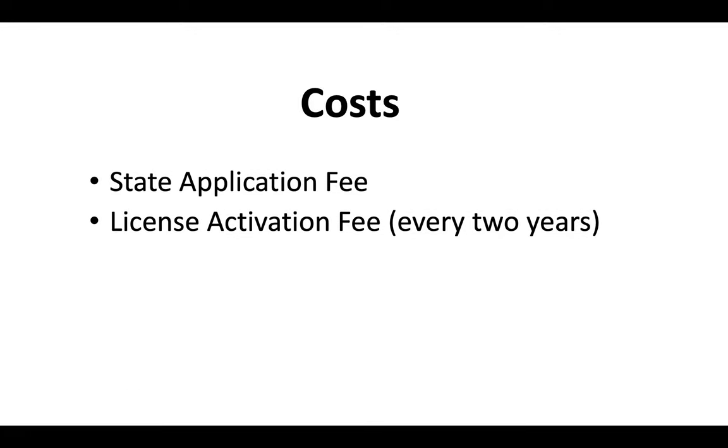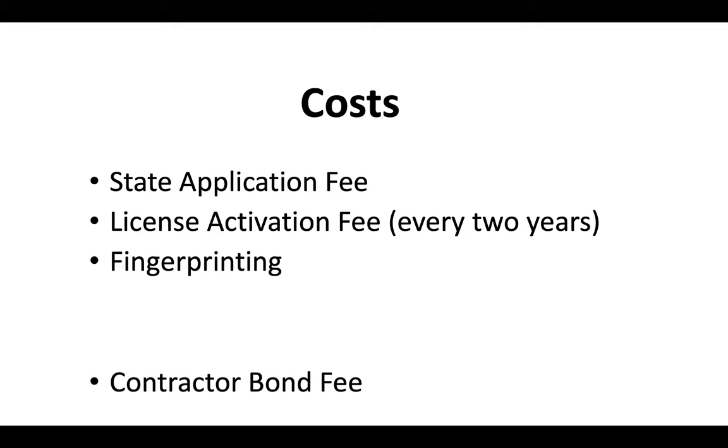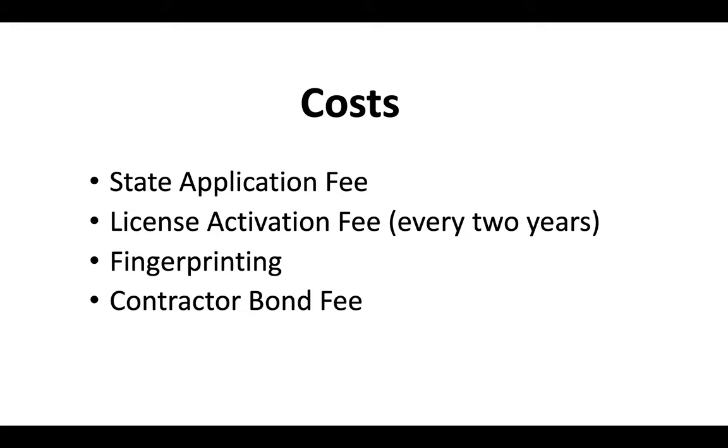The costs associated with the license include a state application fee, a license activation fee, and then a renewal fee every two years. You'll also pay for fingerprinting and provide a contractor bond. At the end of this video, you'll see a video covering the most up-to-date California contractor license costs, and then another video describing bonds — check out both of those.